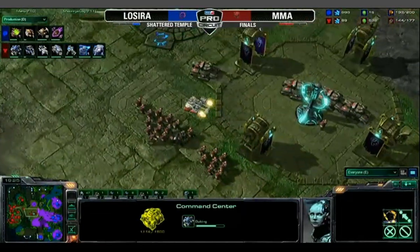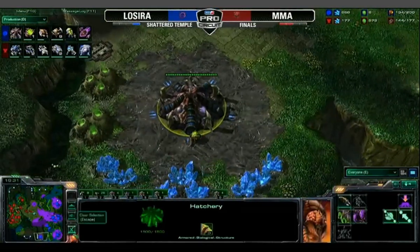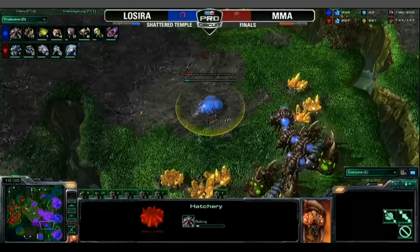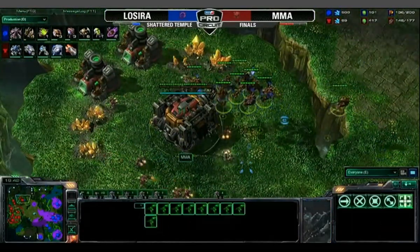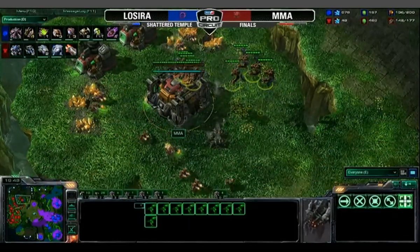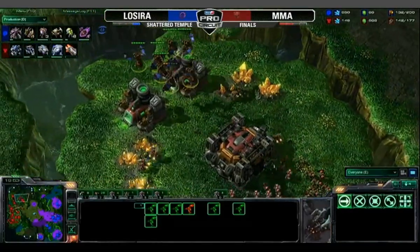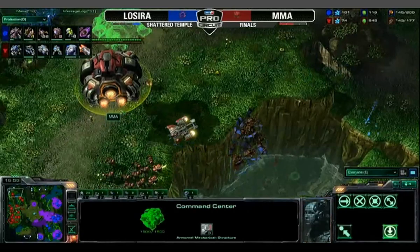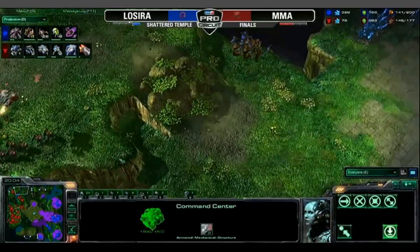We are seeing that command center being rebuilt at the gold. There's going to be another hatchery going down for LaCira at the gold. He also has his hatchery completed on the south natural expansion. The Mutalisks are going to make their way over to the gold — might be able to take out that SCV building the command center, which will delay it even more. Can he strangle MMA just enough to limit that production and that crucial economy? Getting some good hits off on those Mutalisks.